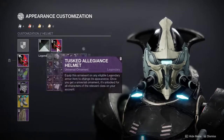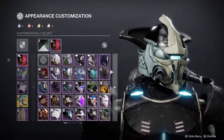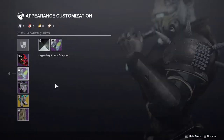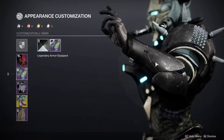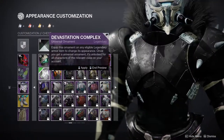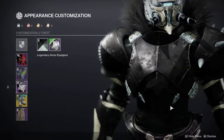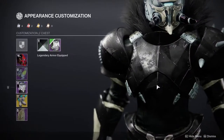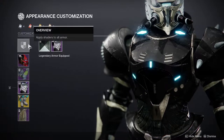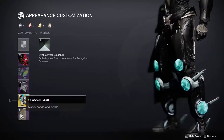For the helmet, we have the Tusk Allegiance helm. I never thought I'd like this helmet enough to actually buy it from the transmog system, but I did, and I've been using it a lot surprisingly. For the arms, we're using the Devastation Complex arms. For the chest, this is the piece I normally crutch on hard — I pretty much use it on everything because I think it's the best chest piece the Titans have, period. But I vetoed myself from using it because I know I abuse it too much. For the boots, we have the Peregrine Greaves — obviously that's what Xur is selling.